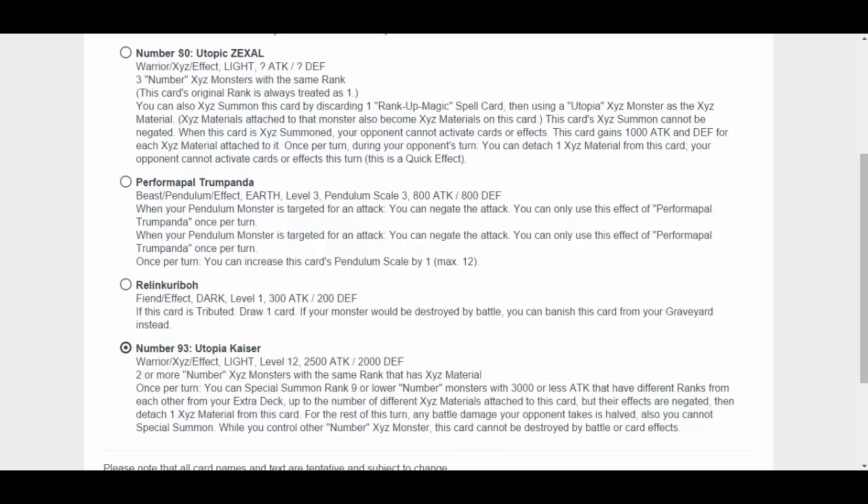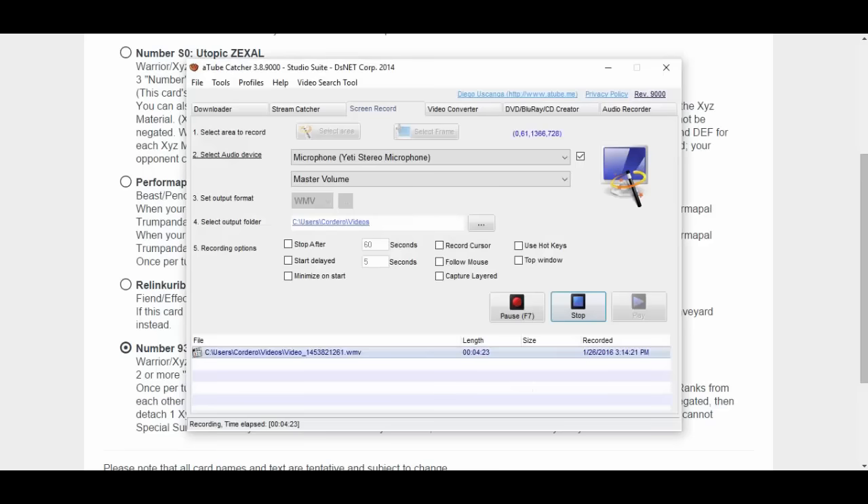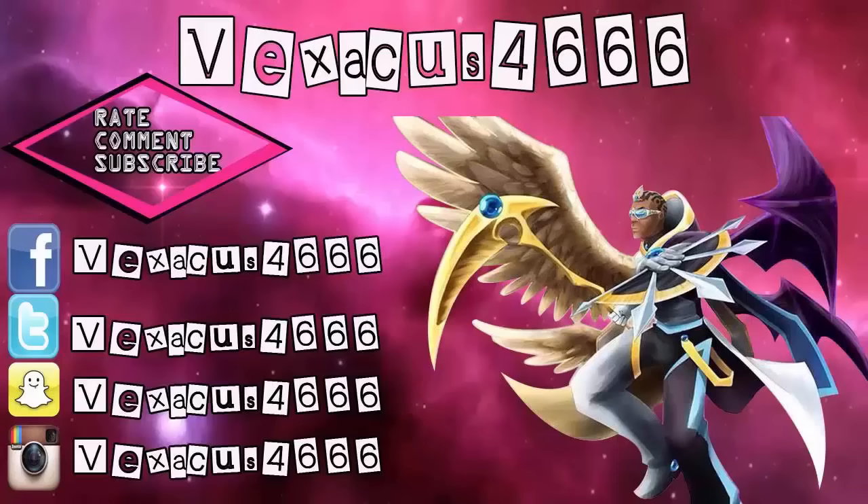I like two cards that I need you guys to vote for: Number S0 Utopia Zexal or Number 93 Utopia Kaiser. I'm probably going to vote on multiple different accounts. Tell me in the comments below what you guys will pick. I'll see you guys next video. Catch me if you can.